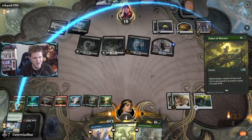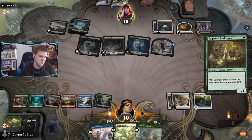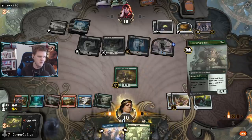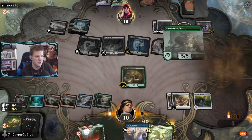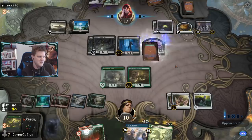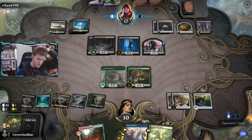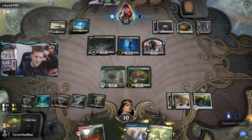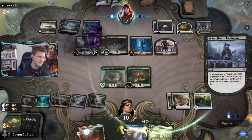We've got to draw our way back into some goodies. I'll go with the 5/5 - hopefully we draw another Lovestruck Beast, that would be perfect. No land - doesn't surprise me. But now I've got something they don't really want to attack into and a higher life total. Let's hope we keep the Edgewall Innkeeper around to draw a few more cards.